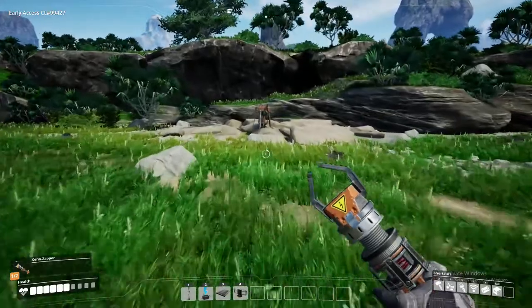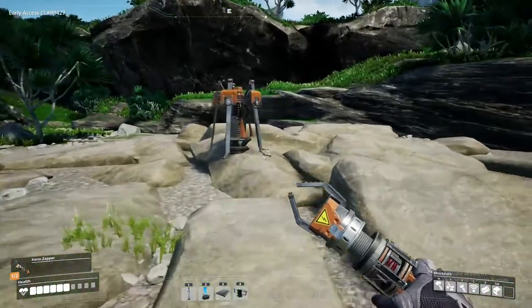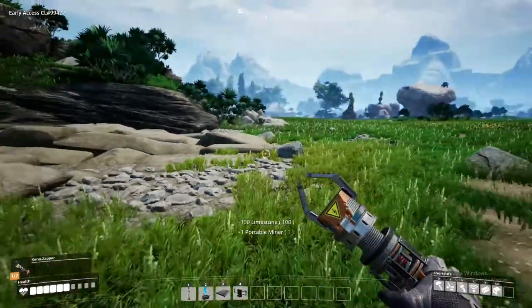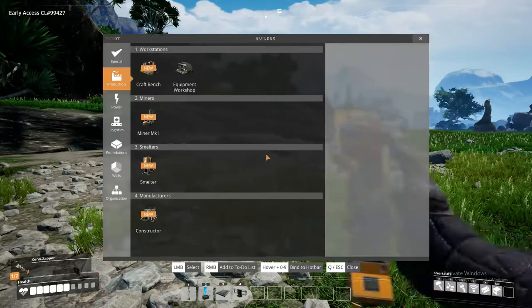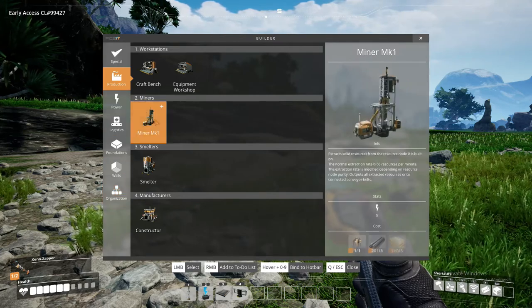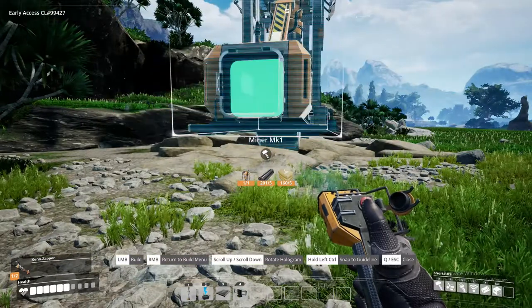I want to turn my headset down a little bit because it's kind of loud. We're going to get set up with a little bit of automation. I'm going to pick up the miner because you actually need the miner itself to create the big miner. So we have things to craft here — production and all that good stuff. We need a miner, and where that green thing is, that's the output.